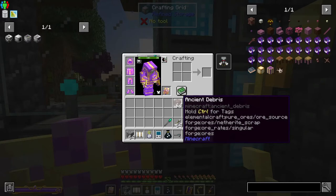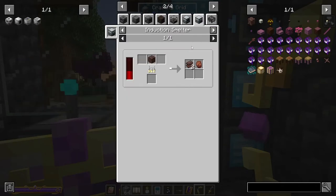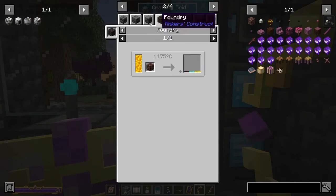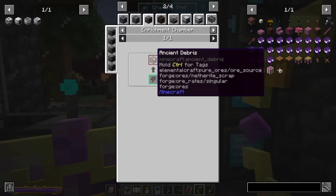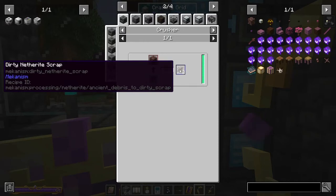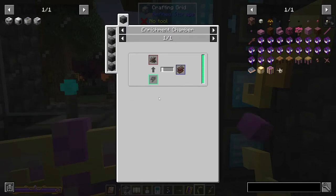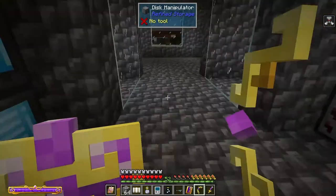I think it's the induction smelter that you can double it in, or the enrichment chamber can double it, or the crusher can triple it. We have a crusher and an enrichment chamber, so there's no reason we shouldn't be able to triple all the ancient debris.